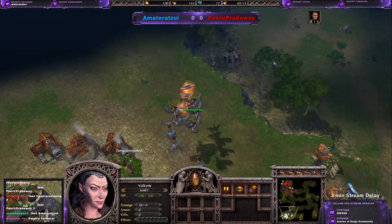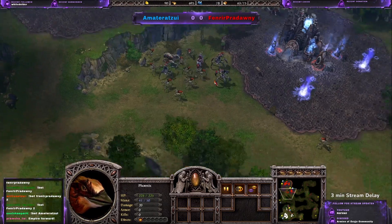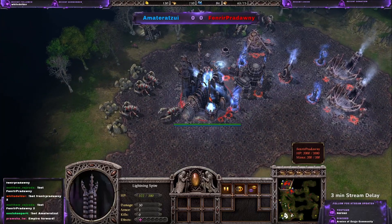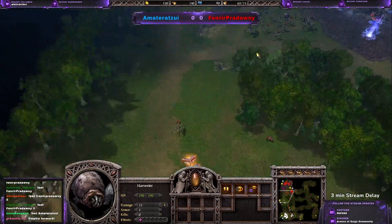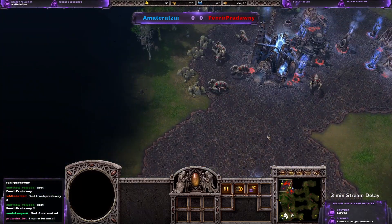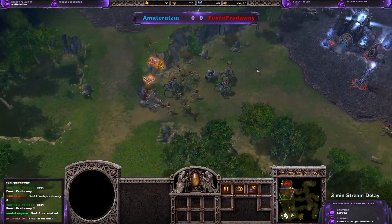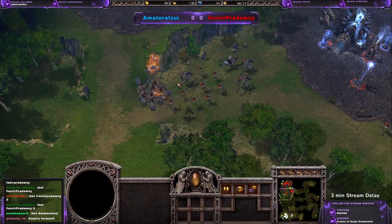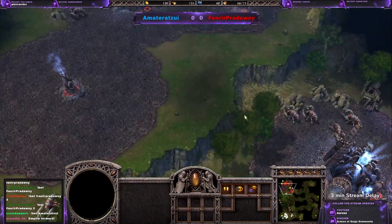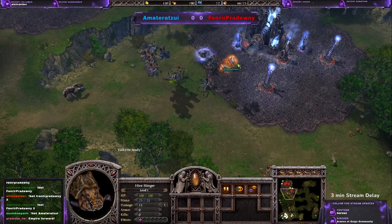And the Valkyries are finally moving. He seems pretty confident — I would definitely just send one Phoenix there to explore the area first. Here there are zero towers, the units are on the side, so if he just flies around he can start harassing those harvesters. The units even moved to this area for no reason, because now they're not protected by the towers that are in this area. Since he doesn't have the Valkyries, all those Hive Stingers are totally useless for now.